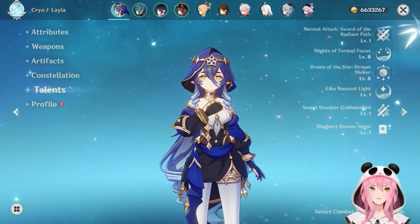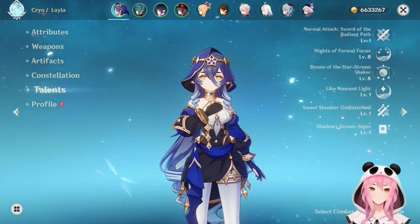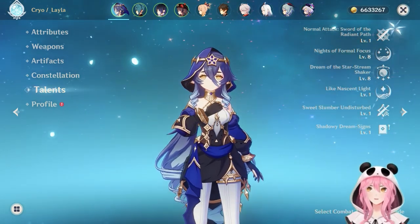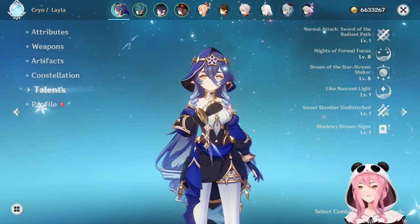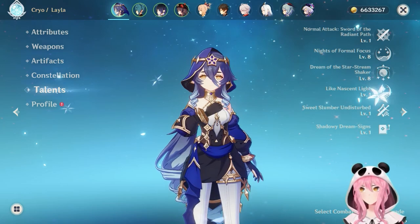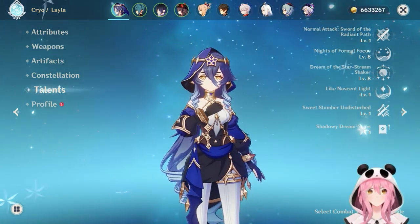This guide is going to go over everything you need to know about building Leila properly as a shield support character. We're going to cover her entire kit including all of her talents, her passives, weapon options, artifact setups, constellations, team setups, and a showcase towards the end.